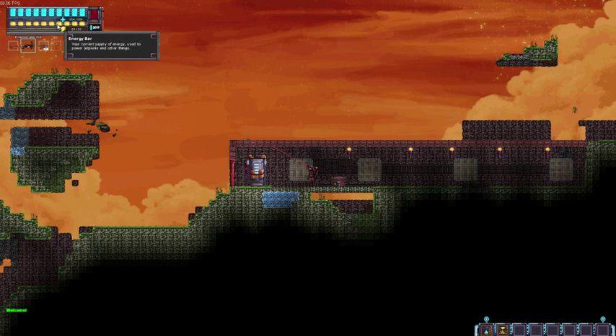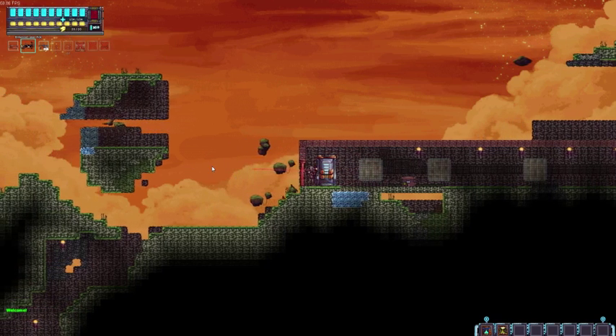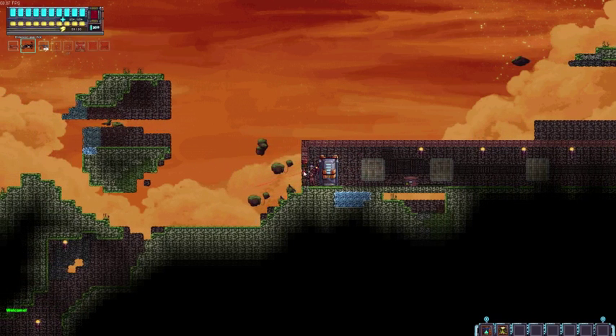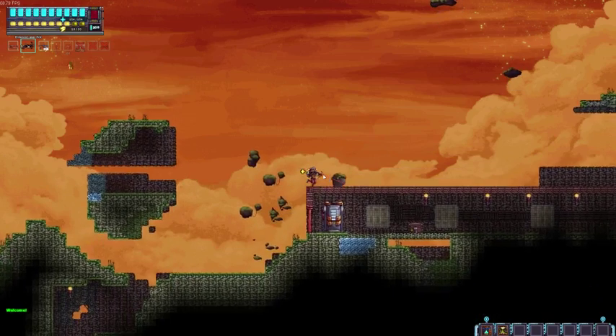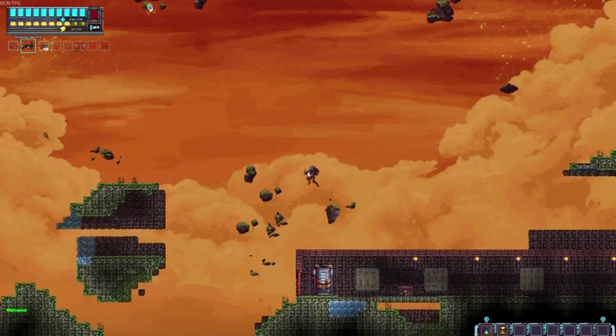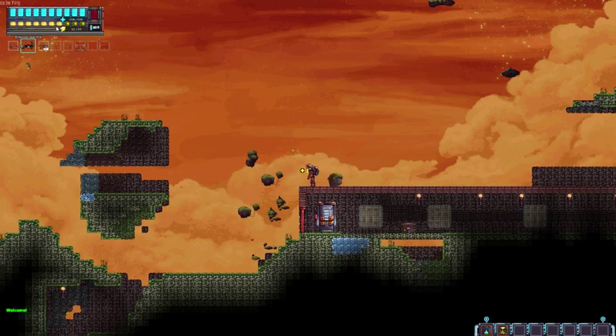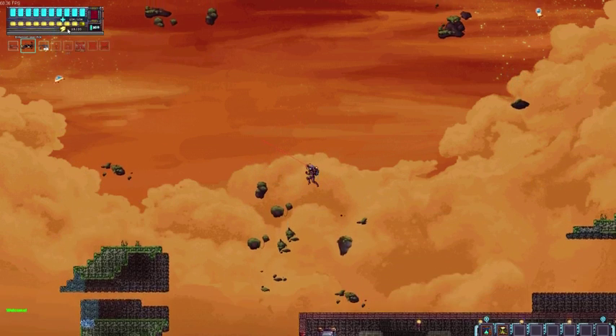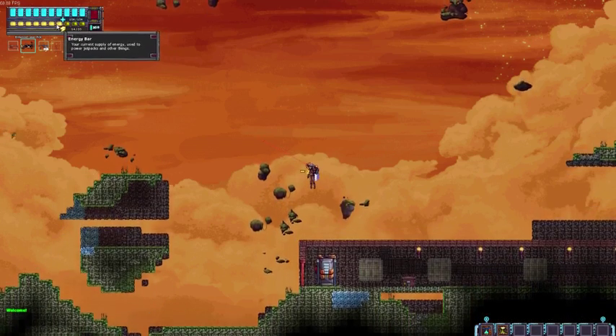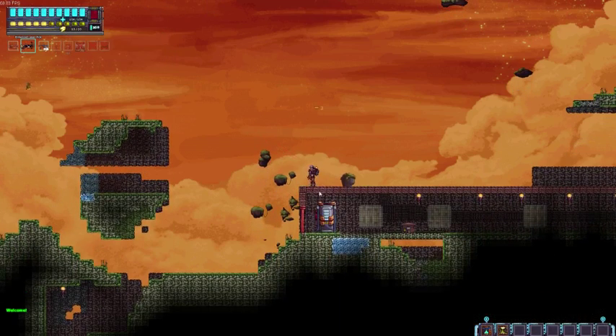Unlike other games like Terraria, this guy when he jumps he actually has a backpack even when you don't make one right out of the gate. The first time you hit Space Bar he jumps, but if you double-tap he has a little jetpack that he can fly around with. The upgrades to the jetpack just let him fly further and longer. You'll notice when I'm flying the energy is going down — and if it runs out he's going to fall and you will take fall damage.